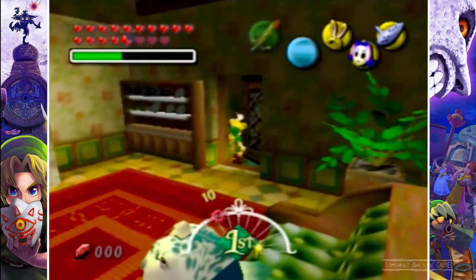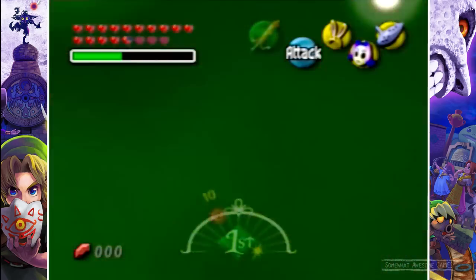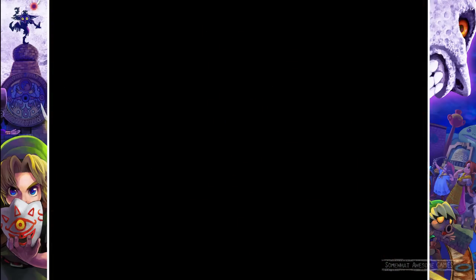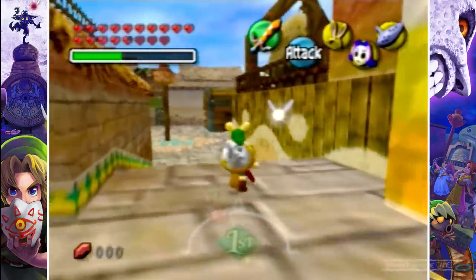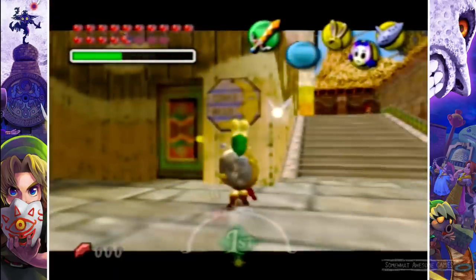Let's go — we're going to go to the Stock Pot Inn. If you don't know where that is, just follow along and we'll run there together, because I want you guys to know what you're doing. I don't want to just say 'go to the Stock Pot Inn' and then you have to go 'I don't know where that is.' I have the rabbit ears because it makes me run a lot faster.